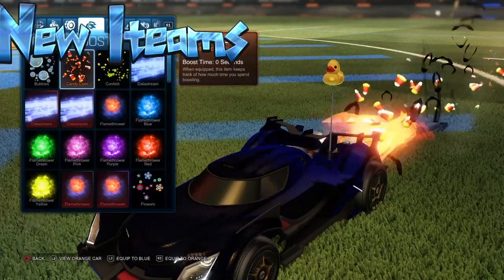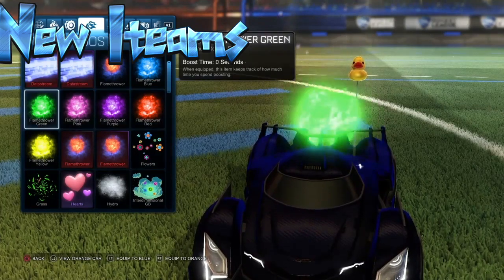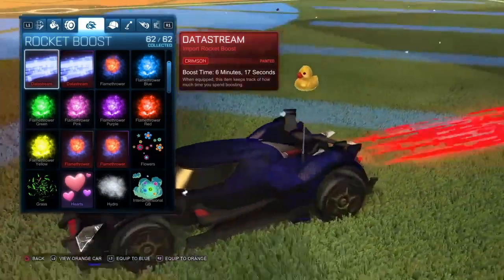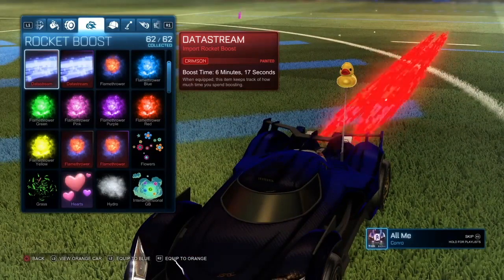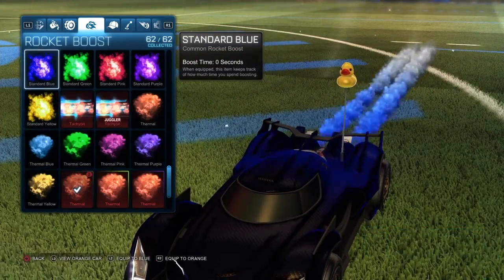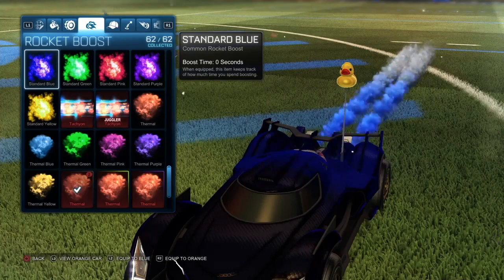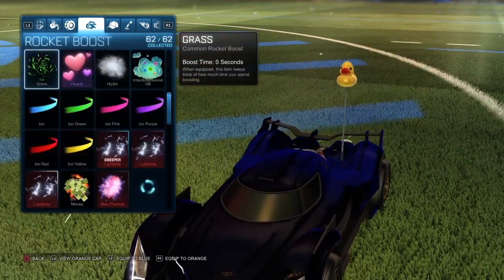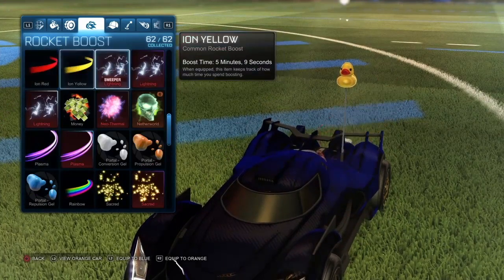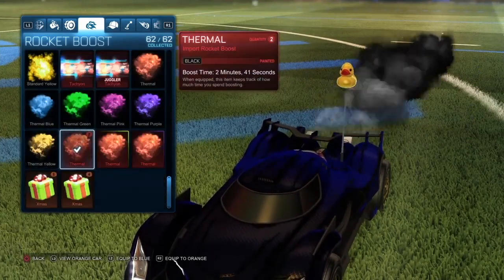Step four: new items that come out. I would not recommend buying them at full price in the first week or two, because they're going to be dropping rapidly. For example, the new imports from the Very Rare Trails trade-ups — the white octane was going for like 40 keys in the first two hours, and by the end of the day it was down to 10. Pretty much all these boosts are going for under a key unless they're crimson, white, or lightning. Lightning are going for a decent amount — probably the best boost you can get. Just be careful with new items.